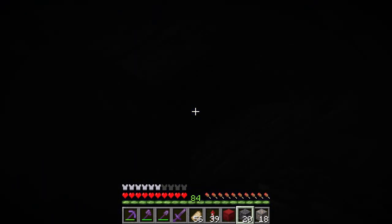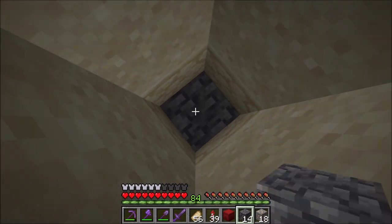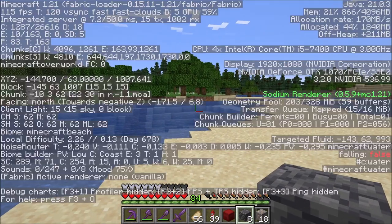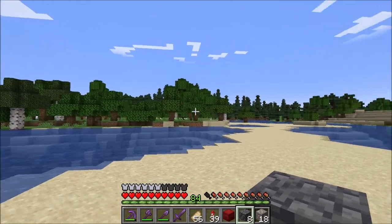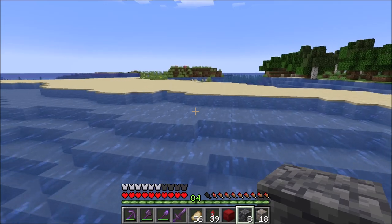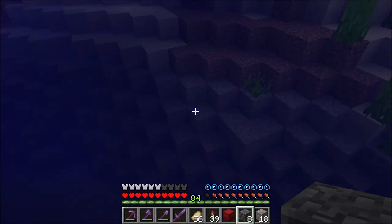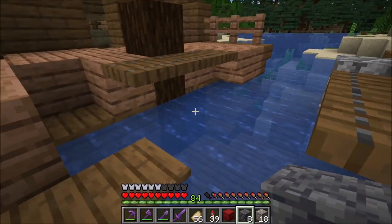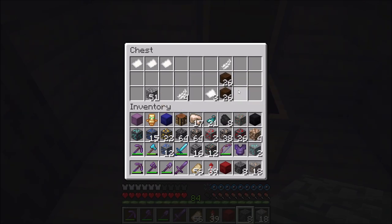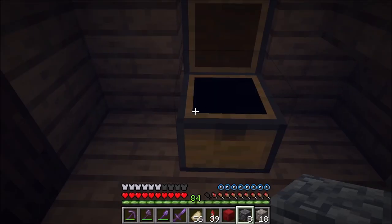There we go. Let's see what do we have here. Yes, perfect - by the way, a pretty nice looking place. There's one of the boats. That's actually probably the same taiga forest which is closest to our home. 52 and 20 - that's a good amount of dark oak planks.